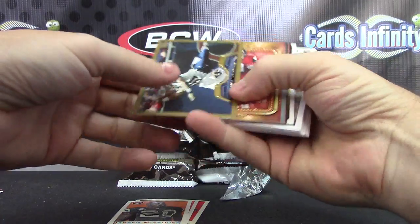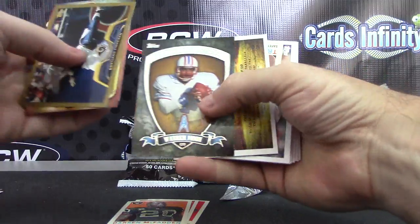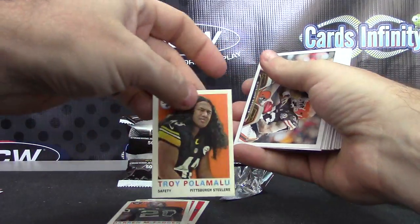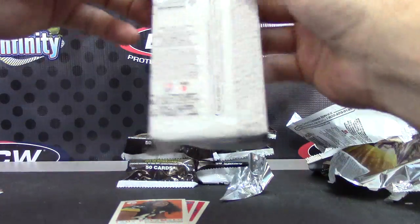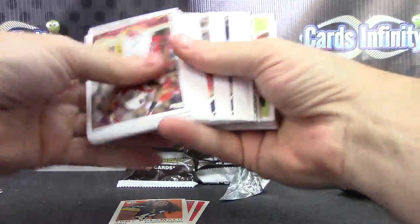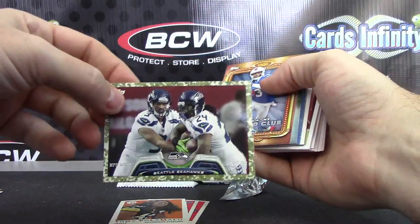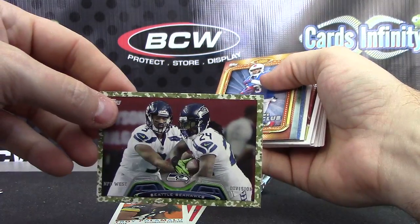Gold card is Cortland, Julio, Tyler, Tony, Warren, Aaron, and Troy Polamalu. Camo card to Seahawks — that one's numbered at 399, there it goes.